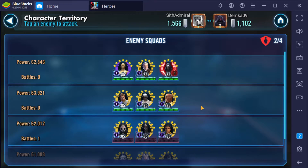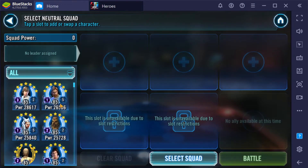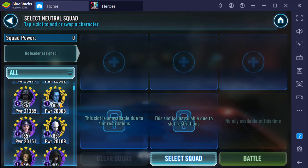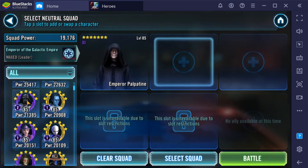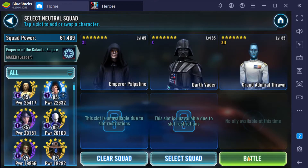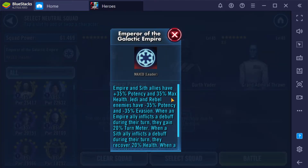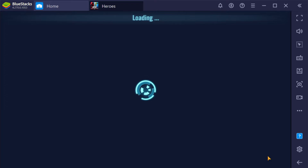I probably should have used Boba Fett for this team here, because Jolee is going to be annoying. Taunt is going to be annoying too. Do I have a way of getting around Taunt? Empire — you guys do better against Jedi: less potency and evasion. I think these three will probably do it.